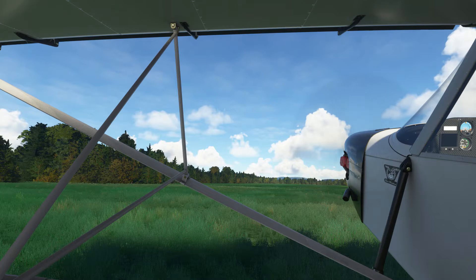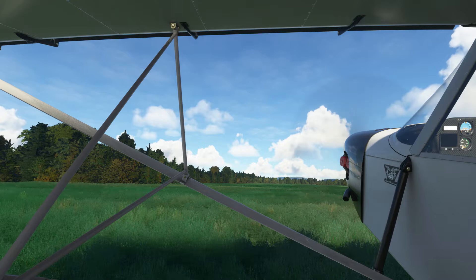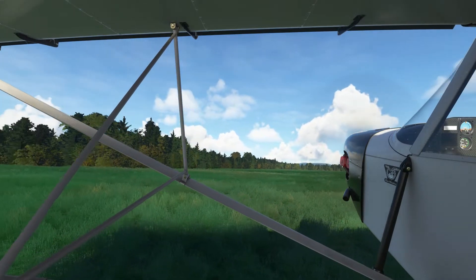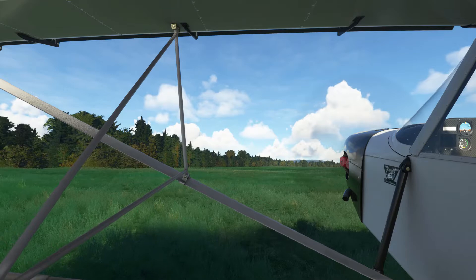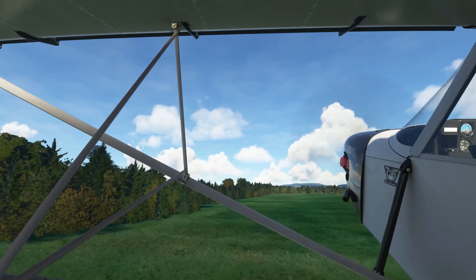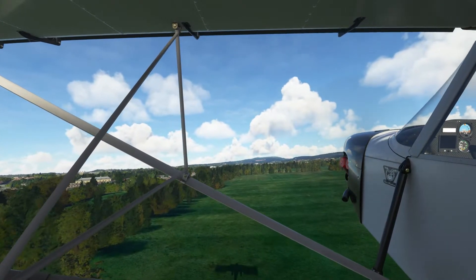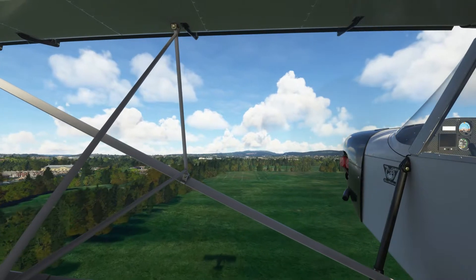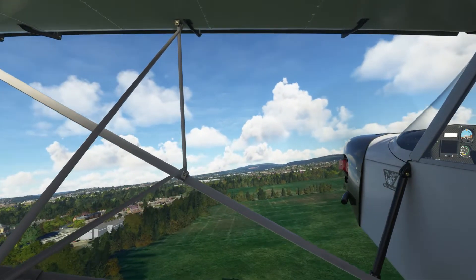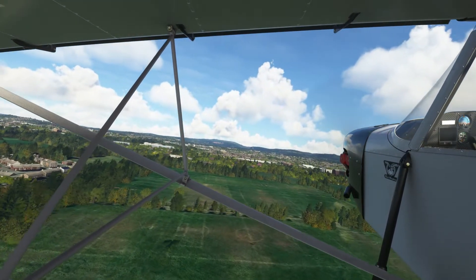Luckily the aircraft's quite light — I managed to get out and tip it back onto its wheels, apparently no harm done. Now let's see if we can get out of this field. Up we go, flaps up — yeah, we're good, 34 knots indicated. So there you go, first off-field landing in the lovely Glaswegian territory.